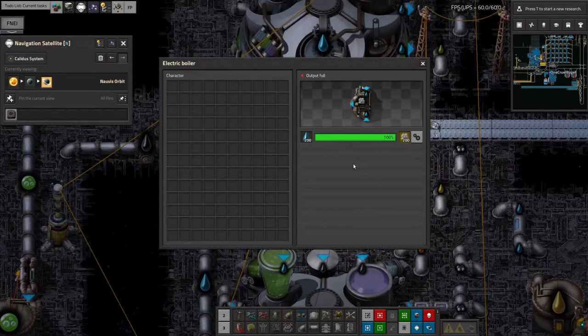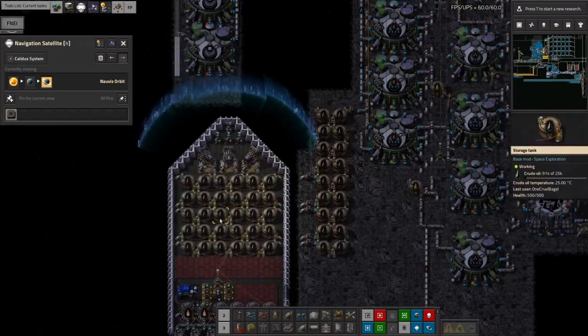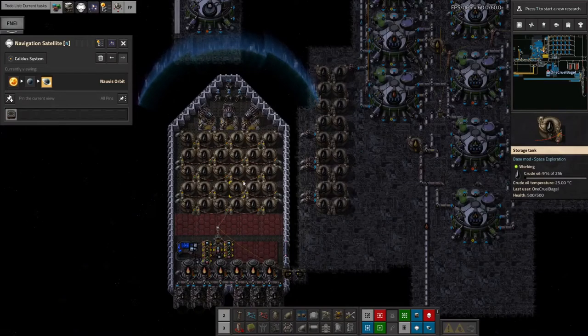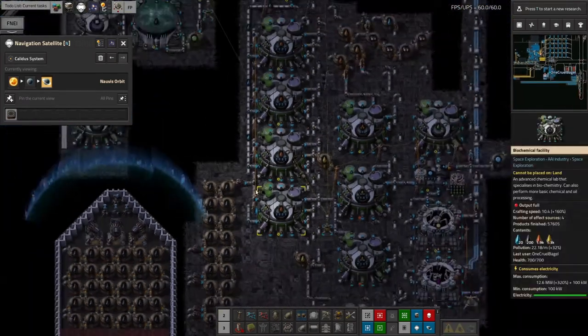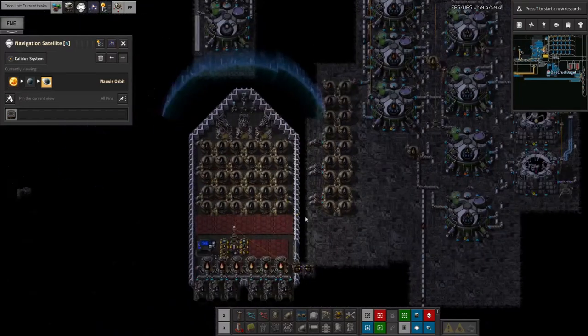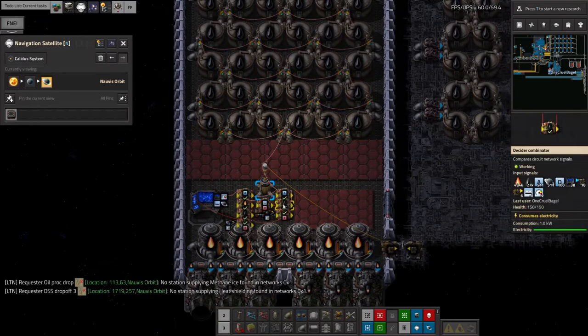I used to have a steam supply there and I don't anymore. So what I've done now is I've got oil being brought up in these tankers. This one is nearly empty - it's dribbling slowly out into these tanks here, and then it will be used up by these machines as they require it.